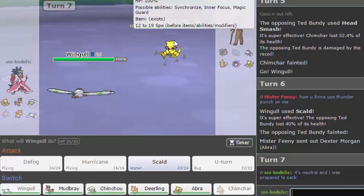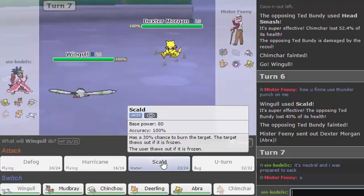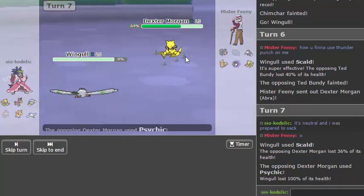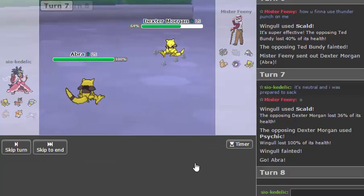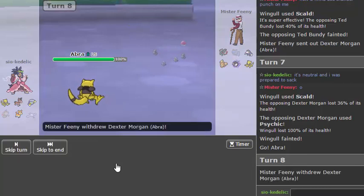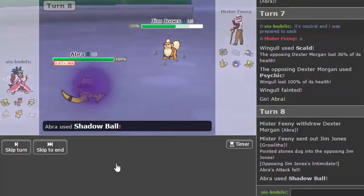Do I want to get damage off on this? It could potentially be scarfed. But I need damage on this so let's just go for a Scald. I wanted to potentially break a Sash so I can go into my own Abra and go for a Shadow Ball, because worst case it's a speed tie. I'm willing to risk this. He was not willing to risk that speed tie, which means his Growlithe probably drops with a two-hit KO — yeah.